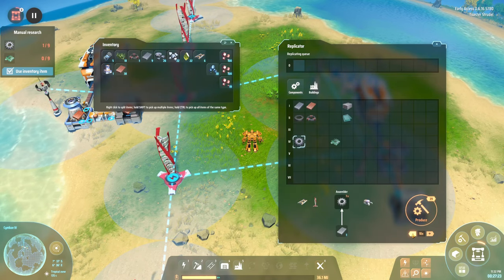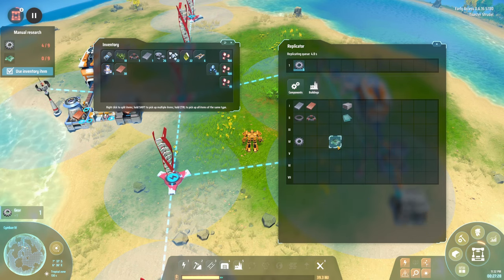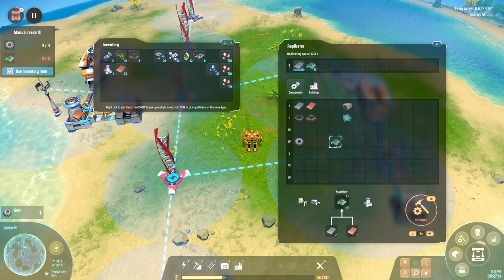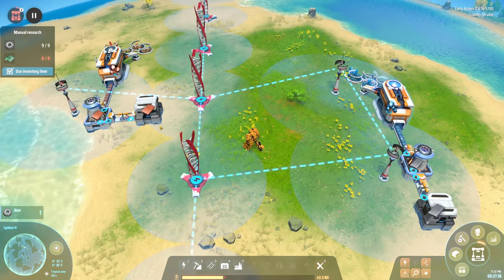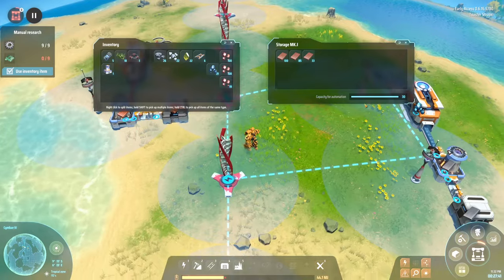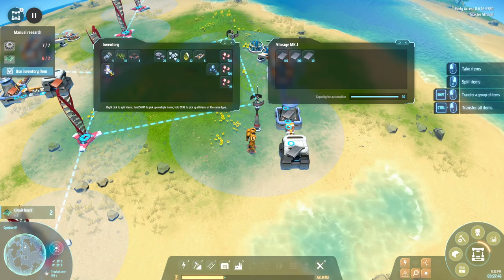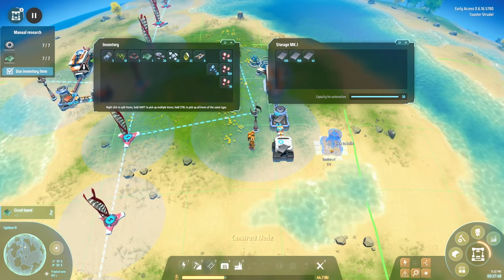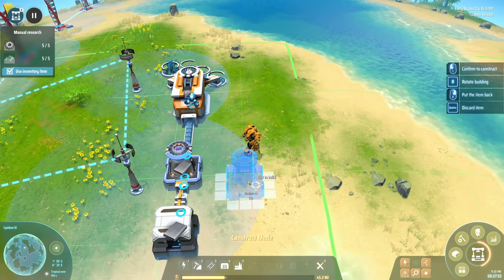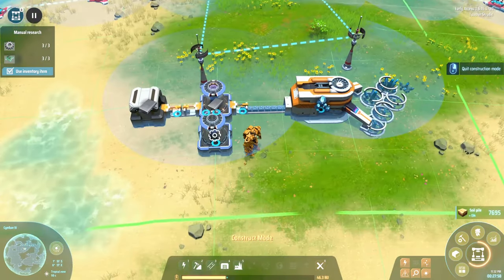I need eight more sorters and nine of another item, so I'll do 10. Let's throw these in and figure out iron. I have another smelter, so I want to add another smelter into the setup here.